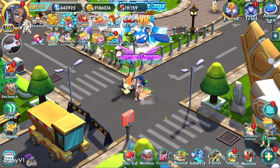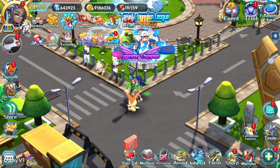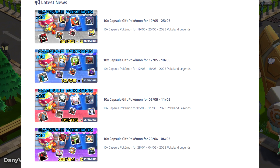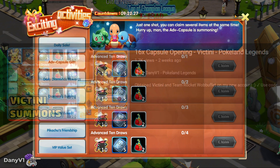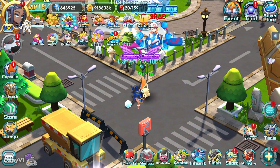Now let's talk about the main topic of this video: using your shards. Before all of this, I strongly recommend using diamonds to summon new Pokemon that you want. You have an advanced capsule gift event every single day, and the Pokemon changes each day. You can see the prediction for the whole week on the Pokeland Legends Club website, which I share every week. I recently summoned Victini from the advanced capsule gift. My first suggestion is: don't summon Pokemon with shards that you can summon with diamonds instead.